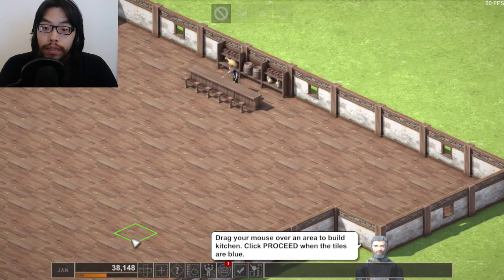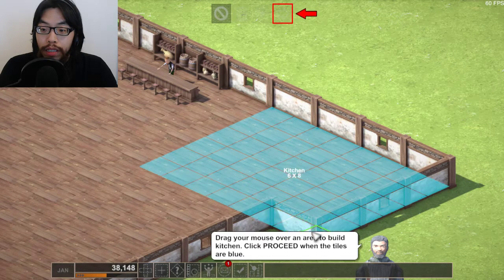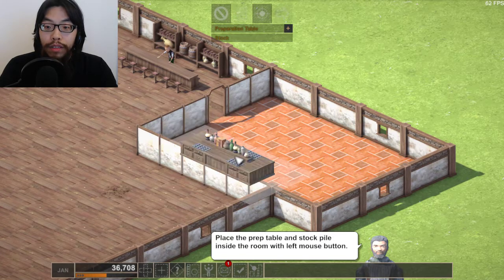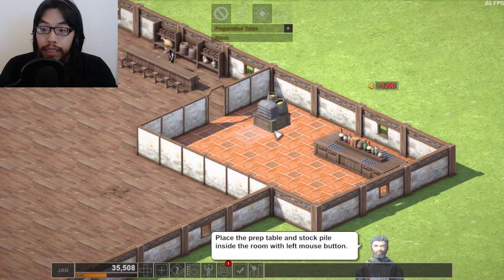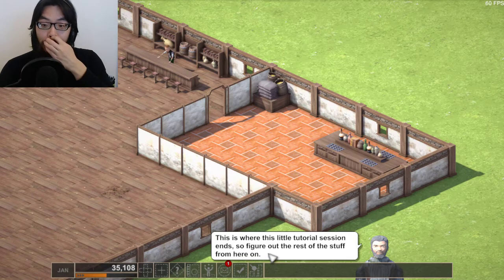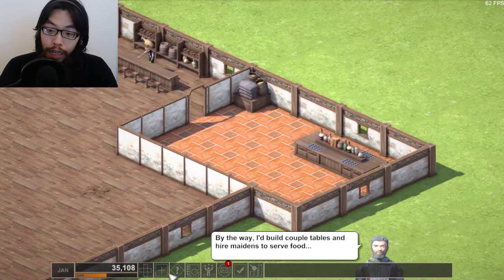Hmm, what happened — kitchen zone? Let's proceed. Oh, how about build the door over there so it can go to the bartender prep area. Press that to place the prep table. Okay, now I need a stockpile. I built a massive kitchen for nothing! Well done — that's how you build the rooms. This is where the tutorial ends, so figure out the rest from here.